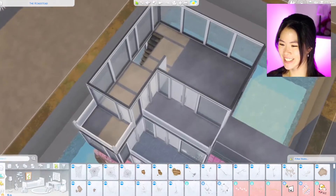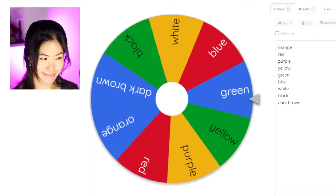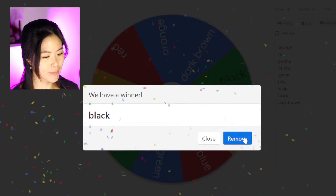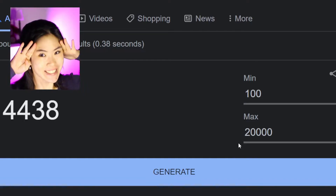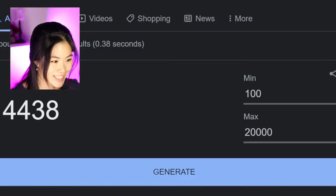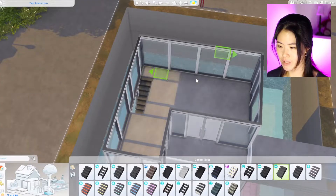What color do we get for this level? We get gray — oh wait, it's actually black! I'm going to remove it. Let's see how much budget we get — 4,000. We still need bedrooms and bathrooms. Budget is 4,438. Where can we put the stairs? Maybe here — yes, I think here is okay.